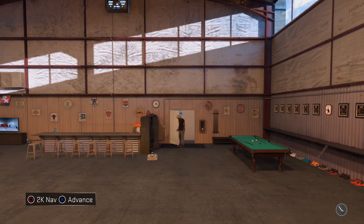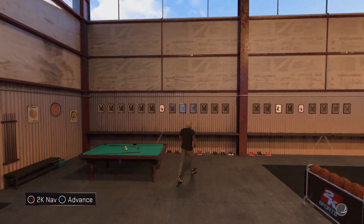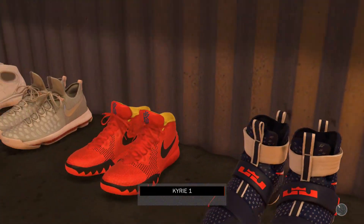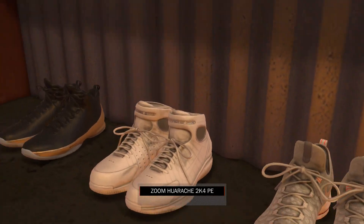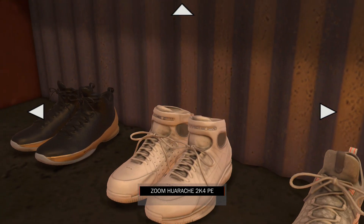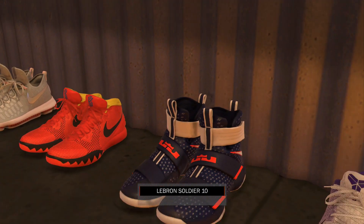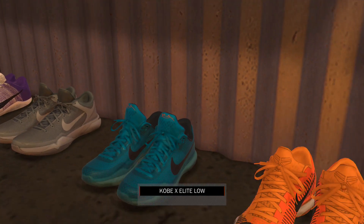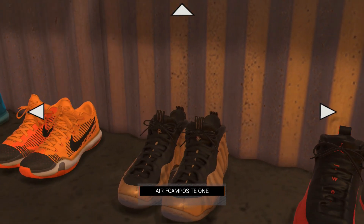Welcome to another episode of NBA 2K17 My Park road tour, playing My Park legend with my shooting guard and point forward Pablo Caeros. Before we start, I'm going to do a little club tour starting with my shoes. If you have no interest in the shoes and want to get straight into the video, skip to two minutes because that's where the game starts. If you like shoes and want to see my shoe collection, more than welcome to check it out.